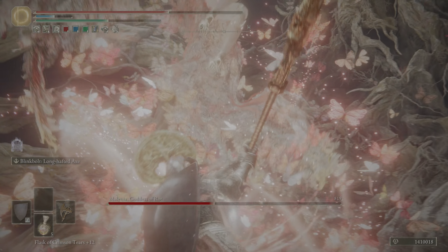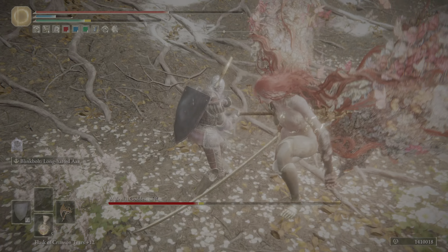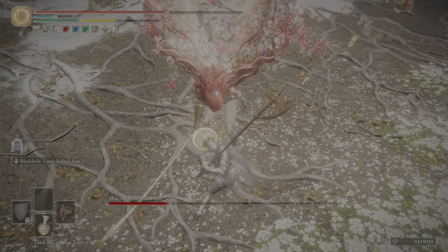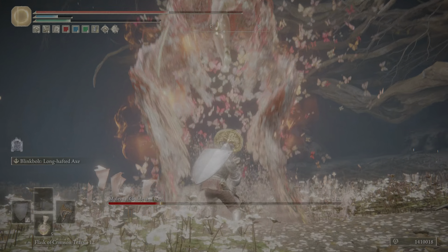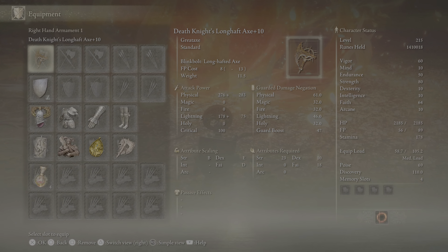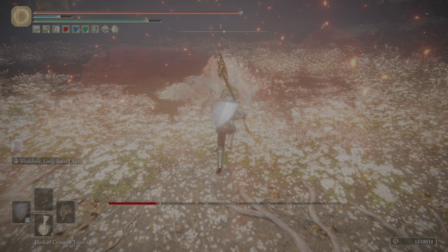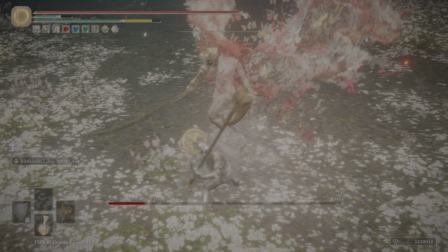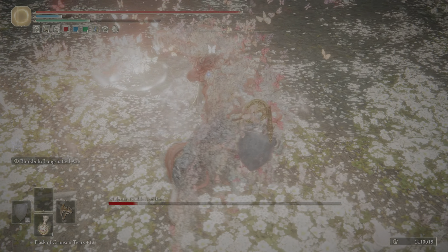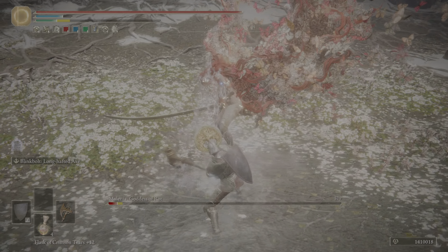You weren't supposed to do a charged R2 there — you were just supposed to hit R1, and it would have worked better. We're gonna do a charged R2 here though and wake up. As you can see, the actual posture damage on this thing has been massive. We've gotten more stance breaks than any weapon in a long time. One thing I'll be wanting to work on soon — I'm going to be posting a tier list video covering what weapons and weapon categories are good against Malenia. I think great axes are pretty high on that list, honestly.